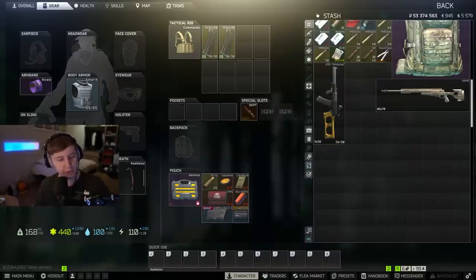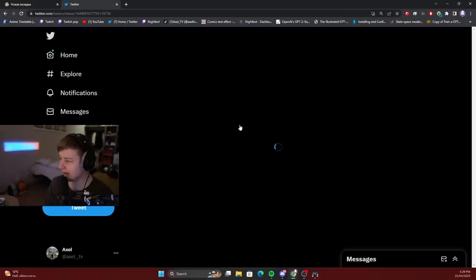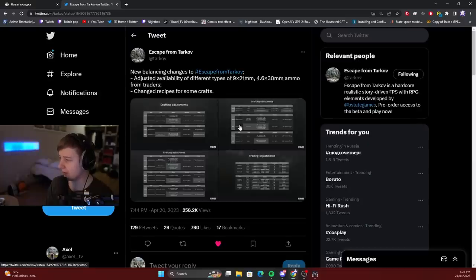And now let's move to the new changes. Yesterday, BSG announced that they adjusted different types of ammunition from traders and they changed recipes for some of the crafts.